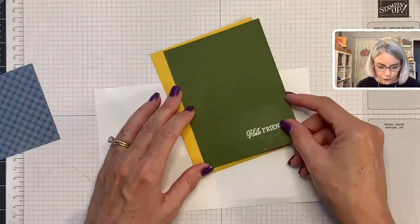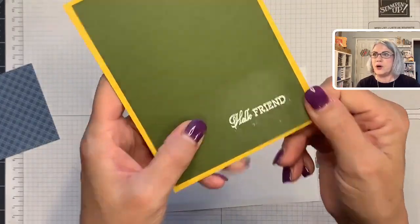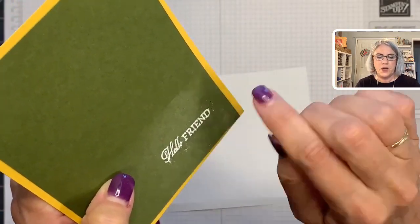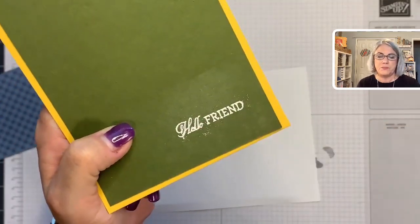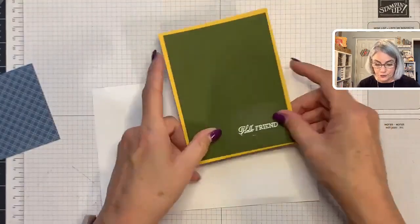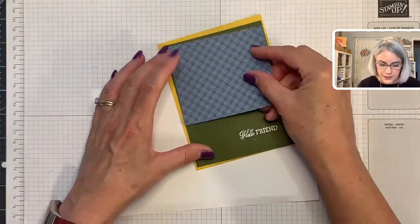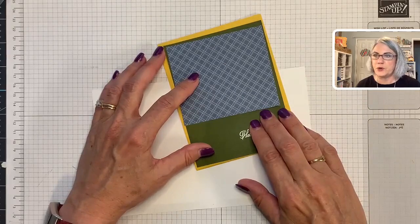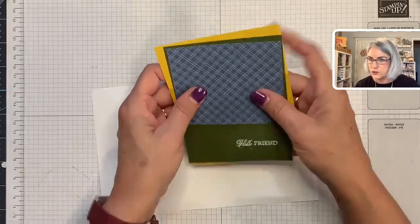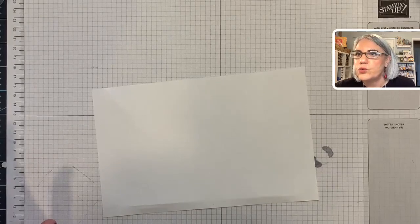I'm using the bumblebee base, mossy meadow for my layer — I've already done my sentiment, heat embossed with white so you can see it better. I used my Bossom Buddy but wasn't very careful, but I still think it looks great — 'Hello Friend.' I also cut a piece of designer series paper in misty moonlight, and then finally we'll have our white piece with the pretty trees. Let me check the comments quickly.